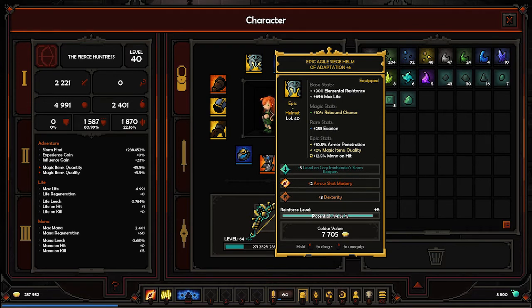Afterwards, instead of magic item quality I want to get quantity, but it will be okay if we get either gold or fragment find — both of those stats could be nice, and even crit chance. But if I want to min-max it, that will take a little bit longer.